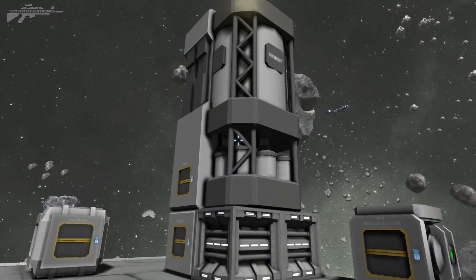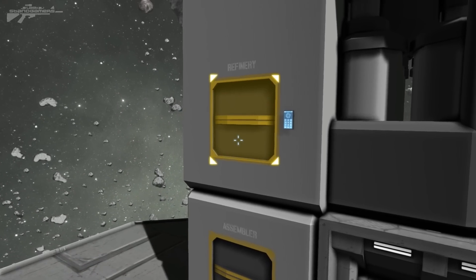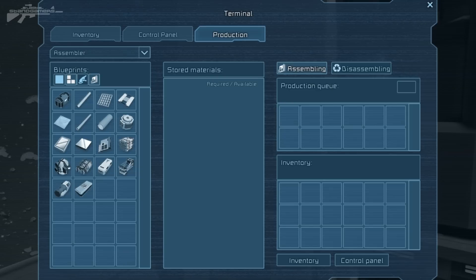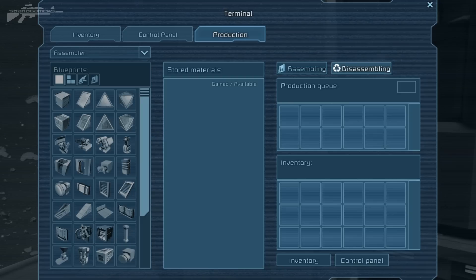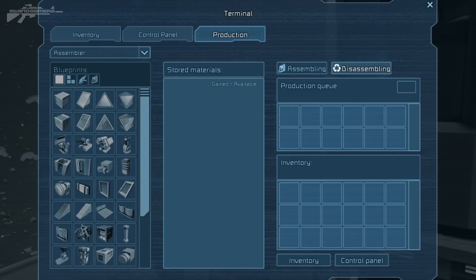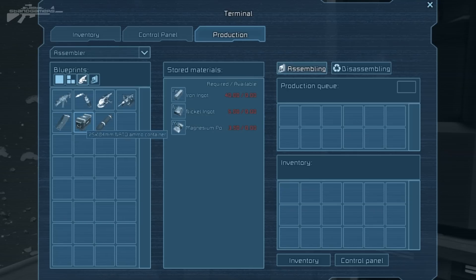In front of us we have a refinery and an assembler. Once you've collected ore you need to refine it. The new features include blueprints — basic blueprints tell you what you need, with red clearly indicating you don't have enough of an item. There's also a disassemble feature, where you can deconstruct items from your inventory to get their raw materials back. For assembling, you'll need iron ingots for basic light armor, and you can split components into different sections: tools, and more mechanical computer-based components.